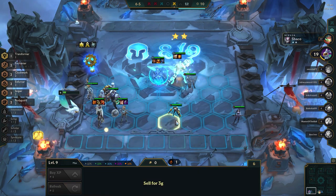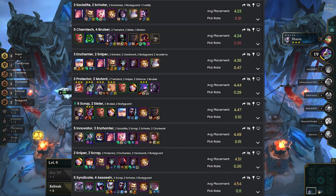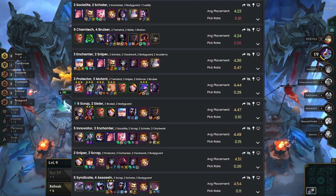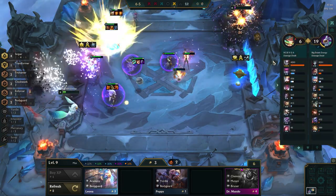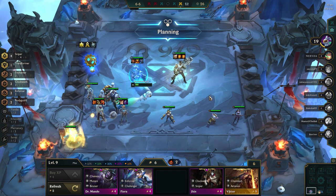Now to understand how this will change the meta, we need to look at what the meta looked like at the end of 11-24. Socialite Kai'Sa and Chemtech Urgot dominated the meta with insanely high pick rates and still a fantastic average placement. Jhin followed closely behind, and the rest of the comps were decent enough to get top four if you had a great opener. This meta resulted in a lot of people playing very greedy, as both Kai'Sa and Jhin required a lot of gold at level 8 before rolling. Since the meta was dominated by comps that all got nerfed, it will almost be a free-for-all in terms of who becomes the next S-tier comp.